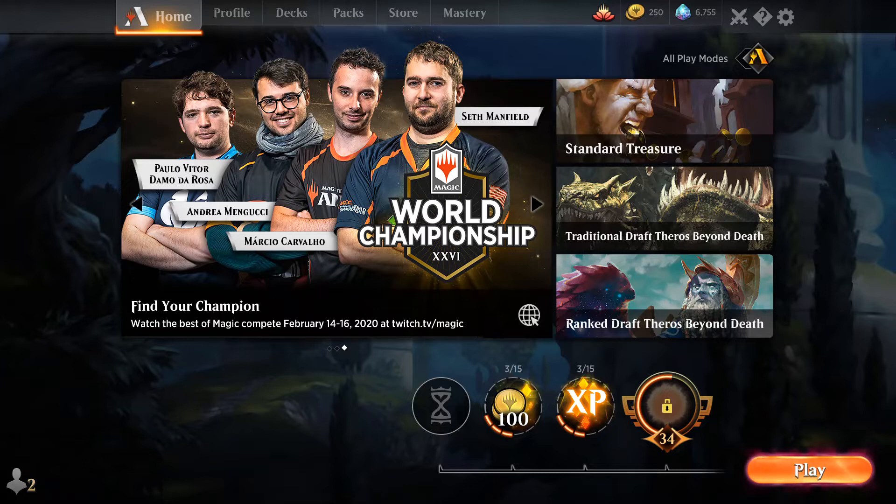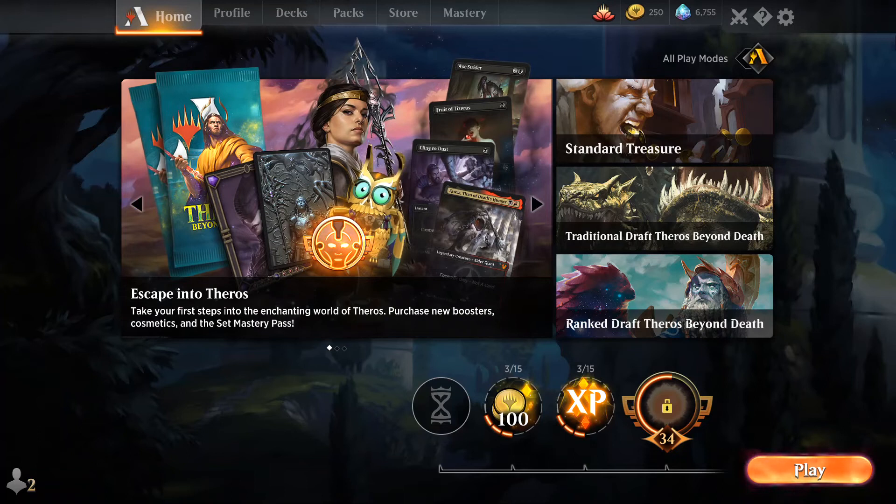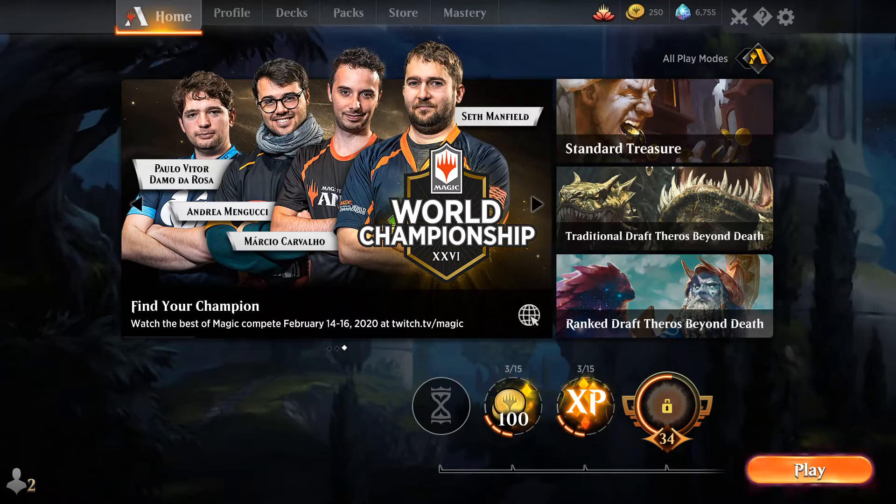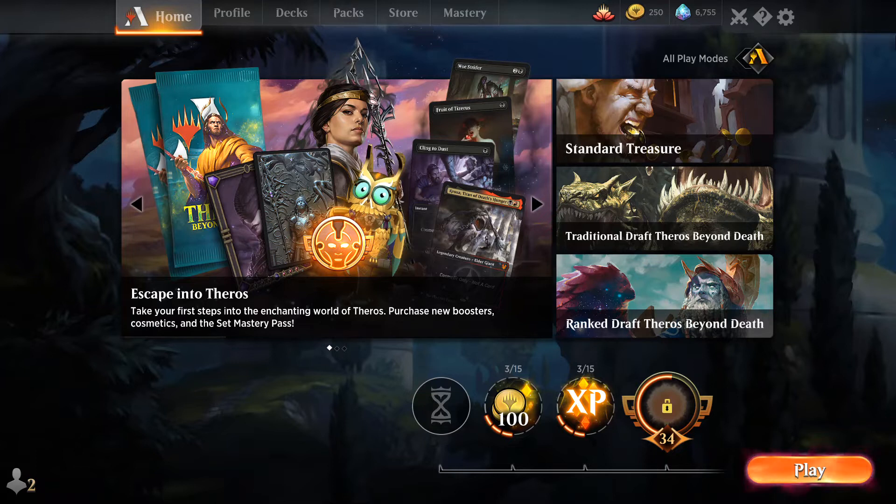The first approach is to build this collection for cheap, which means about $30 every set release. You can spend a little more, but I wouldn't go further than $50 per set release. With $30 per set release you are good to go. Or you can take the totally free approach — it's totally doable to build a collection for free. The only problem is that it takes a lot more time to build a collection for free than it does for cheap.